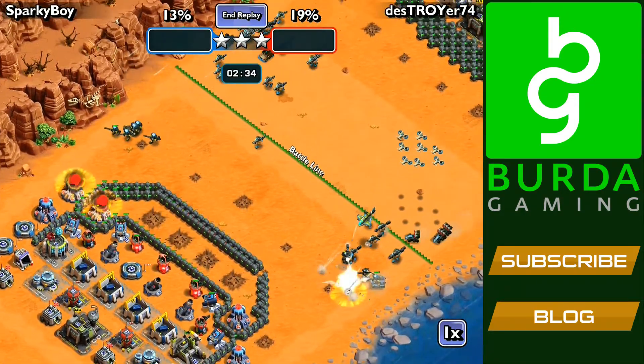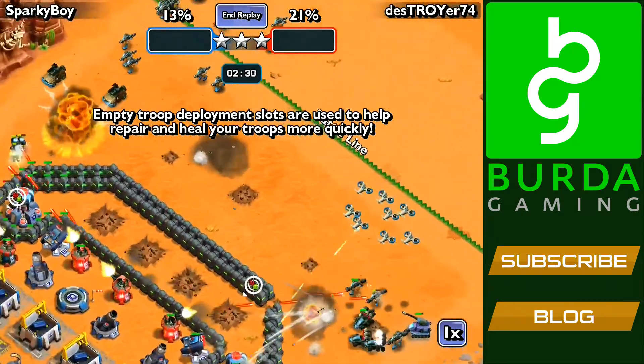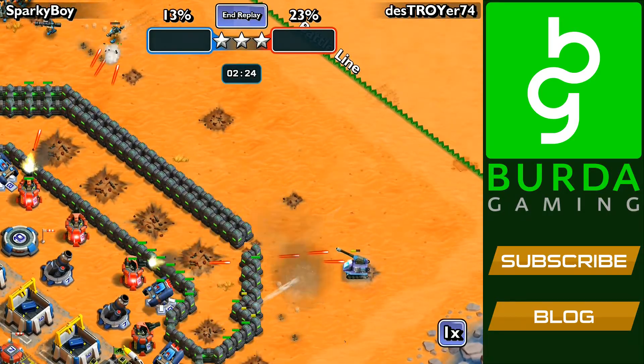So he's had several waves down that side and they've all been wiped out. He is currently falling behind — thirteen percent versus twenty-one. You've seen that I've managed to take down all of his buildings at the front, however they keep getting wiped out by those three boosted Sentry Towers.